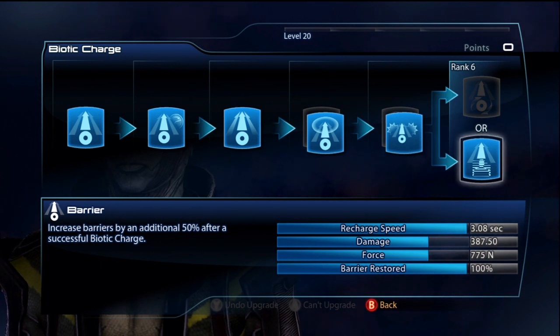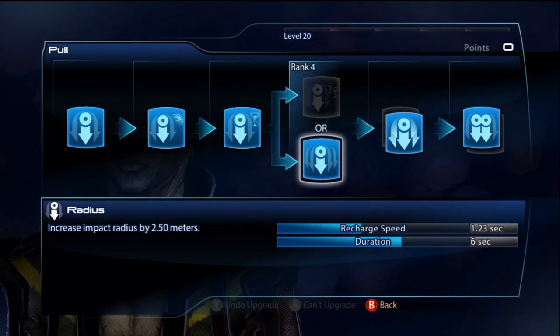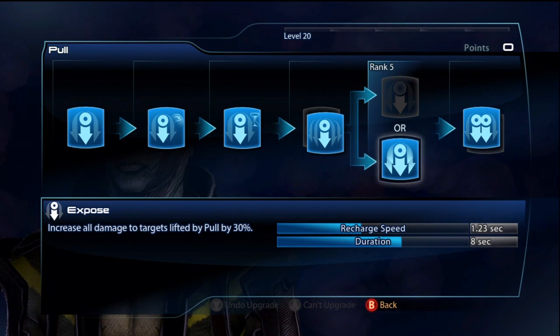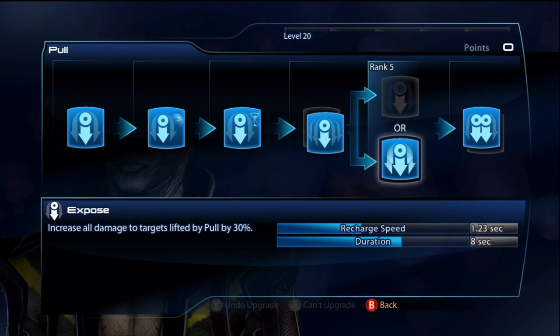Definitely go for Barriers just so you can get all your barriers back and try to stay alive. Now Pool has been buffed to be unbelievable — Radius at 2.5 meters, really good. I recommend Exposed if you're going for better explosions, also great for an Adept team. Some people may not want this though — it will get a lot of your kills stolen and can mess you up when you're trying to set up explosions.